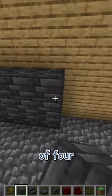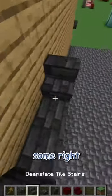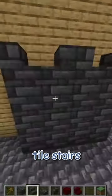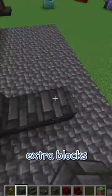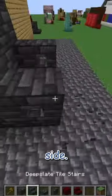I'm starting with three layers of four deep slate tile blocks. Then I'm putting some right side up deep slate tile stairs facing each other. Then I'm building out these arms a bit, adding some extra blocks so that I can place an upside down stair, and doing the same thing on the other side.